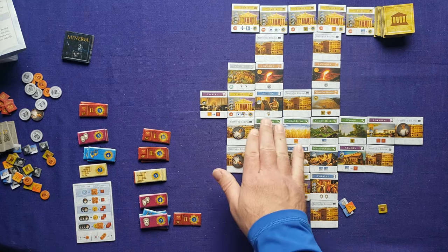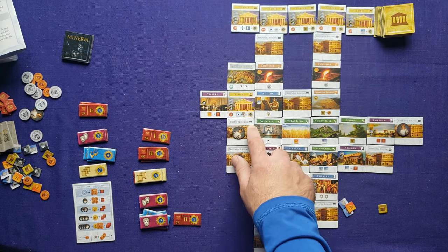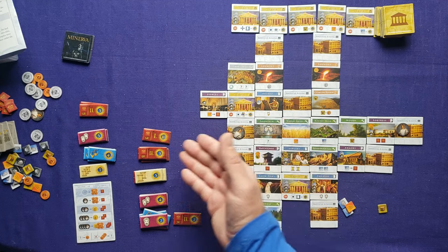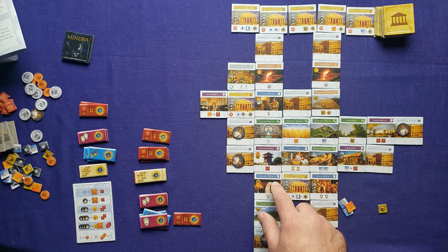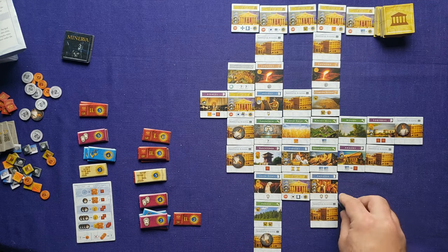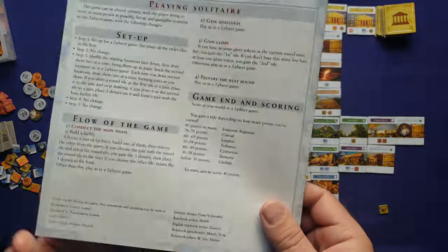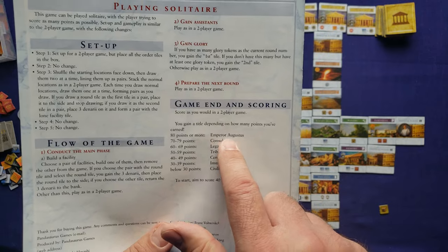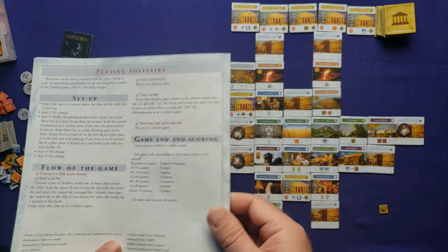Now we score the temples. This temple wants to be surrounded by different kinds of buildings — I have six different building types around it, worth 12 points, putting me at 64. My other temple wants to be next to scroll-type buildings and I have three, so that's nine points, putting me at 72. Then I discard three resources for one more point, giving me a final score of 73. Checking the manual, I made it to Consul — never been this high before, almost to Emperor Augustus.